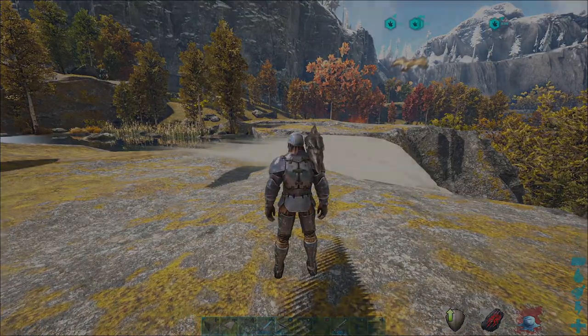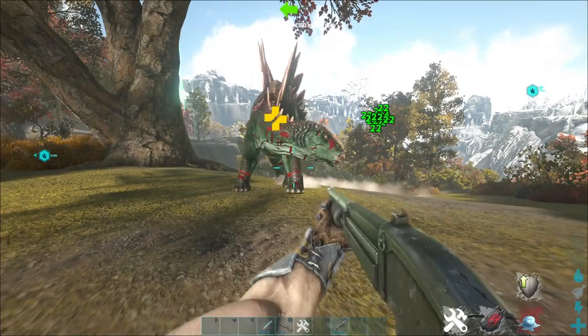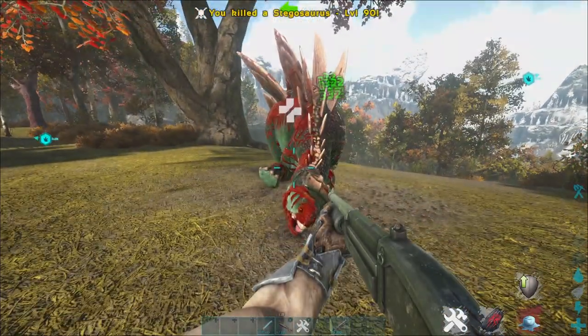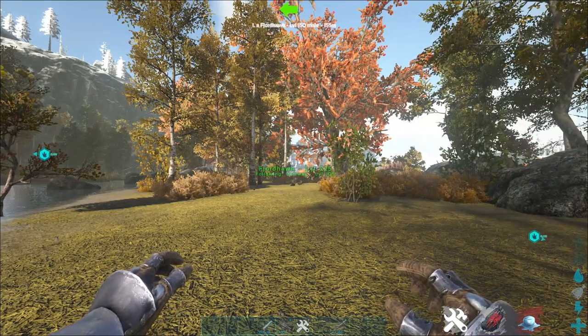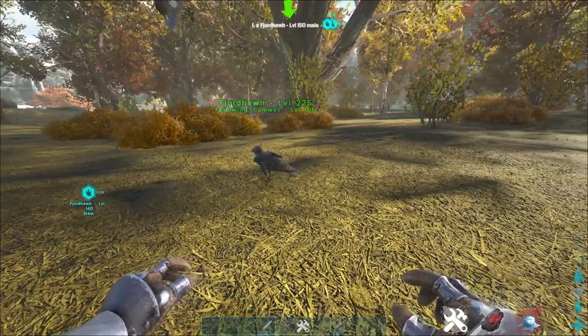The Fjord Hawk is pretty great! This guy can show you where dead bodies are and loot bags to help you collect kits in fast-paced PVP scenarios. You can also use the Fjord Hawk to go grab bags and bring the items back to you by throwing it off your shoulder, like you do with the other shoulder pets, and it just goes to the bag.